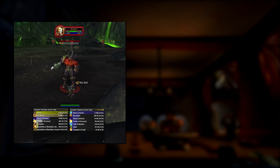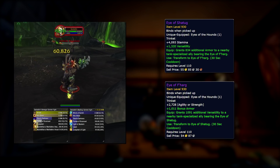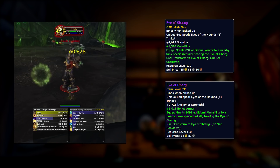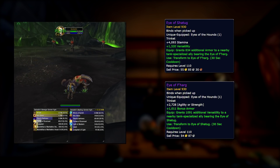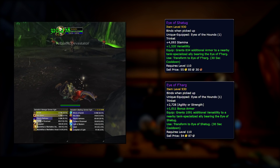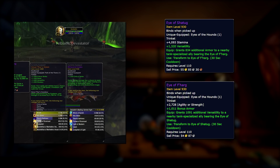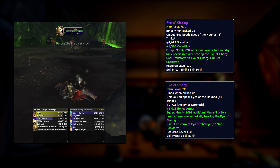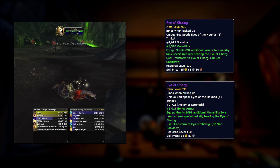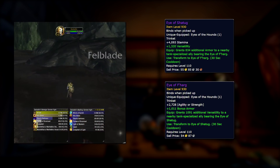Now let's move on to the trinkets, which I found to be a little bit more fun this time around. We'll start with the Eye of Farg and the Eye of Chatug — a special set that both tanks will be wearing. One gives strength and bonus armor, the other gives stamina and versatility. If both tanks are wearing either trinket, you get a nice little bonus. The bonus though is pretty boring — I don't care about it at all. Use the one that fits best for you. This trinket will give Protection Paladins an extra 600,000 life, which isn't bad especially since it drops off one of the early bosses, but there are better ones available.